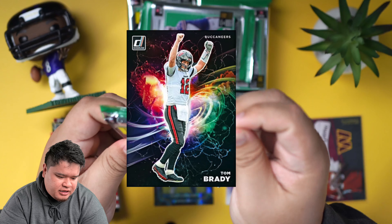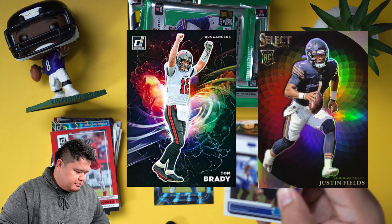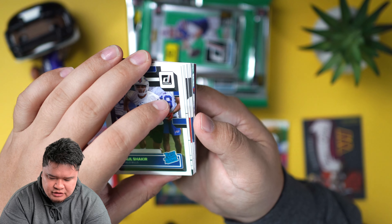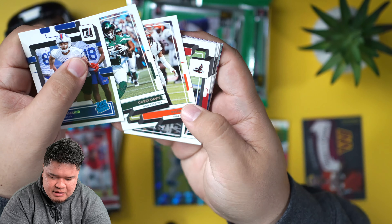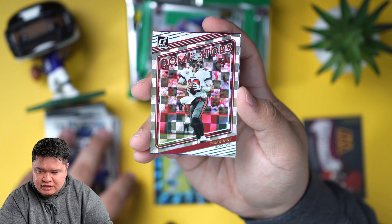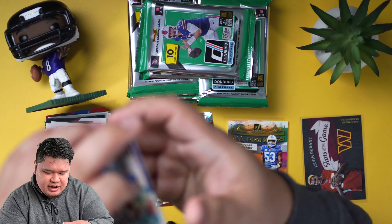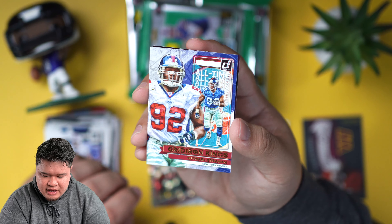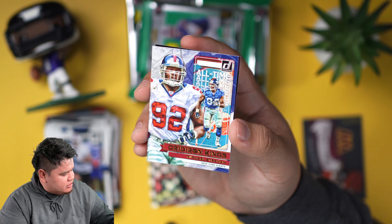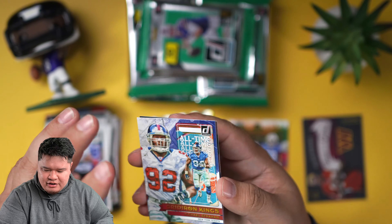Night Moves looks the best to me — it kind of reminds me of a color blasty, color wheel, solar eclipse type design. Those are pretty cool. I'm going to fast-forward through the first few cards and move to the base cards. Tom Brady Dominators is pretty nice. Gridiron Kings — we got a Michael Strahan Gridiron Kings! That might be one of the short prints — I know Downtowns are in here, but Gridiron Kings may be one too. I'll look at it later and leave a note.